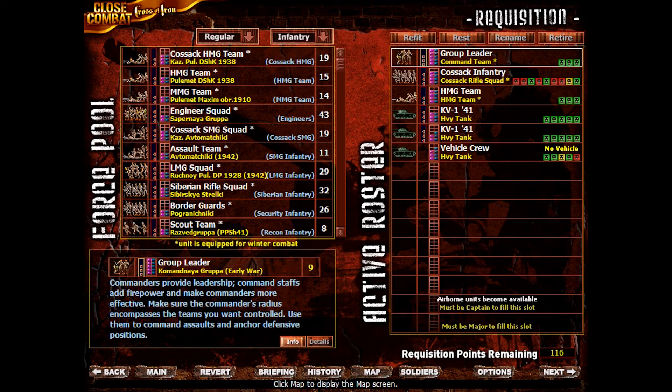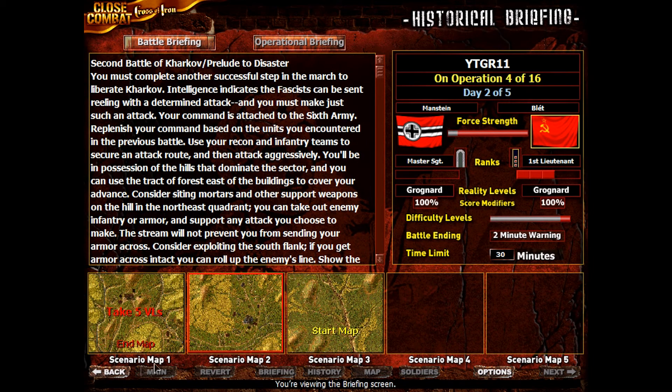Hello and welcome back to the 11th episode of a nostalgia playthrough of Close Combat 3, Cross of Fire and Grand Campaign with the Russians on Elite Difficulty. We won the last map, but sadly we took some casualties while winning it. And we're now pushing on.